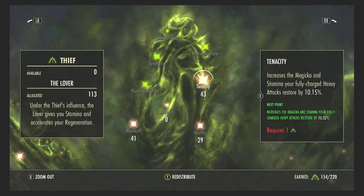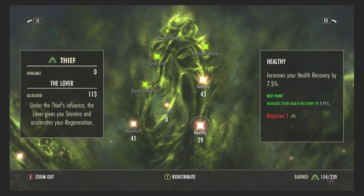Moving on to the Lover in the Thief, I have Tenacity, Healthy, and Mooncalf. Healthy increases health recovery by whatever percentage you have in points — very good for a tank. If you're taking a lot of damage and your healer can't get heals to you, you can sustain for quite a long time with self-heals and wait for the healer to get you some health.